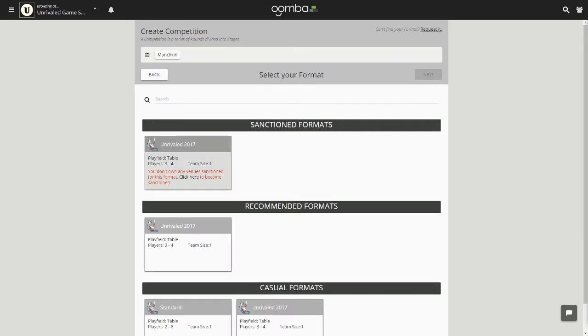If you selected an Unrivaled sanctioned game, you'll see an option labeled Unrivaled 2017 under Sanctioned. If the option is grayed out with red text, it is telling you where to sign up — we haven't sanctioned your venue yet, so follow the link to get your venue sanctioned for Unrivaled.